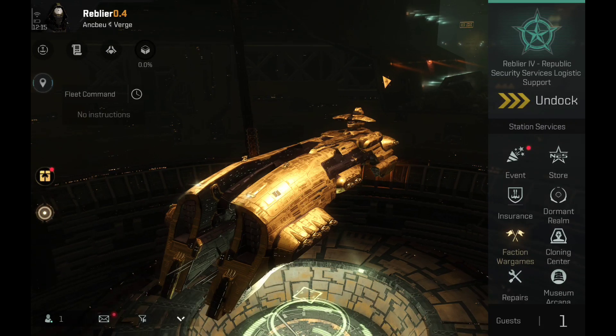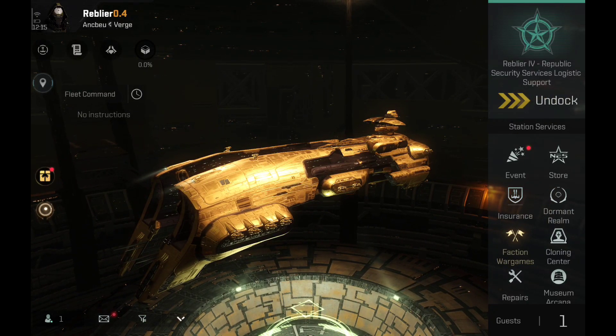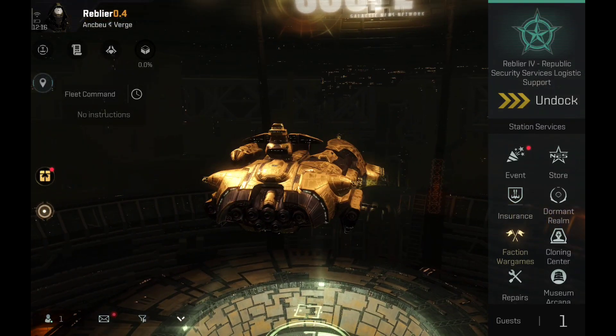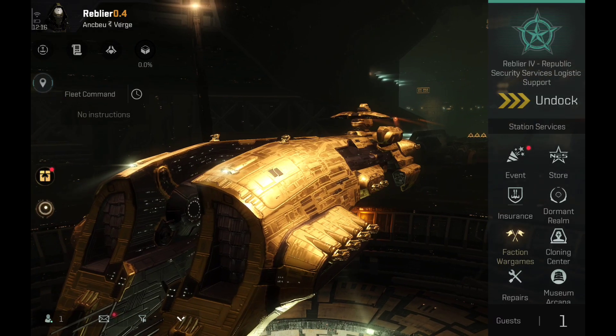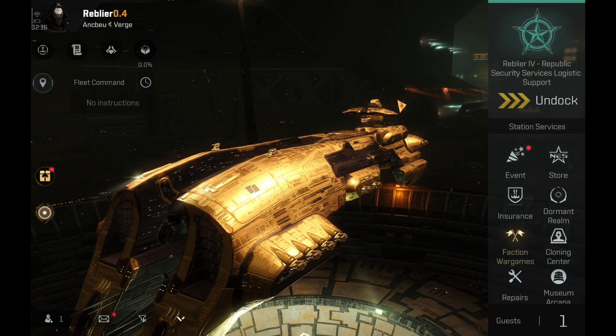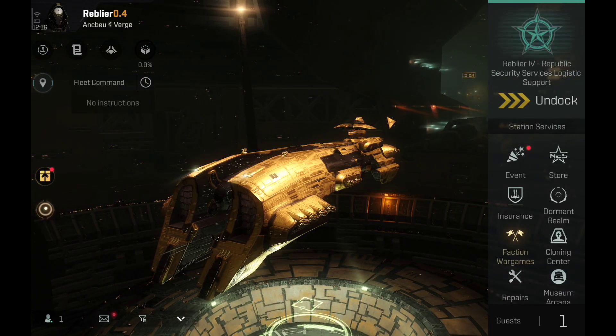Last month the Serpentis ships received a new role bonus, which is, I believe, the first time ever in the history of the game where a pirate faction has received a new role bonus. I know that the Rallusnecks role bonus has been tweaked, but I don't think that there has been something like this at all up until now. It's going to be interesting to see if they add more role bonuses to the other faction ships.